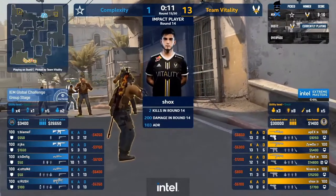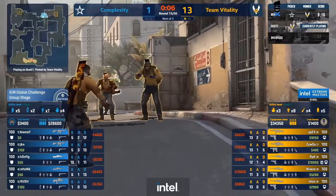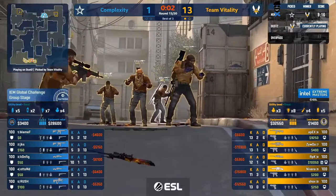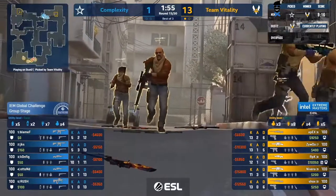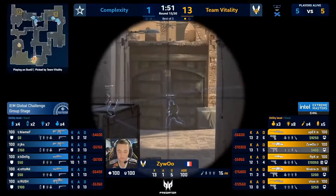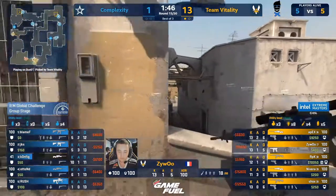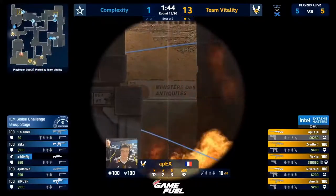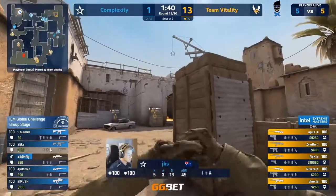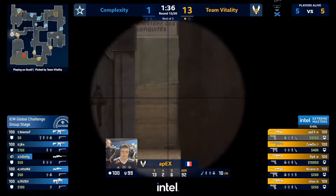13 to 1 and the last hurrah — the last chance for Complexity probably in this tournament. Auto snipers are out — get those dak-daks raring to go. Apex is bringing this one back — down through mid, go with the auto snipers. Nice to be on the other side. He's passed on the curse — no kills found from it though.